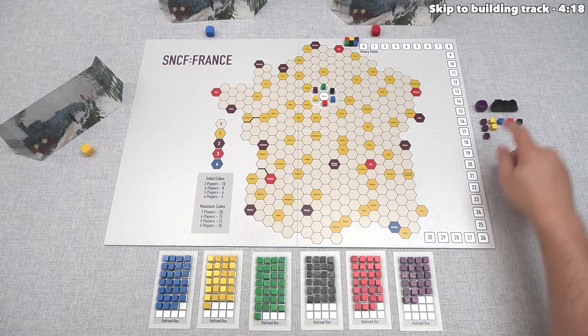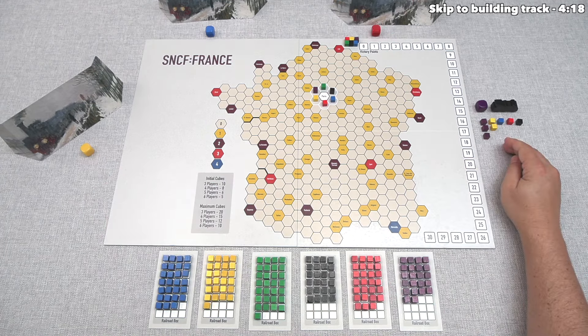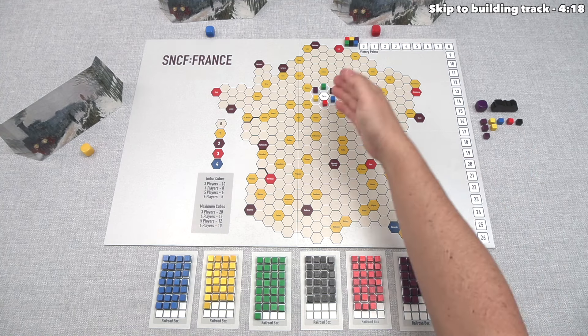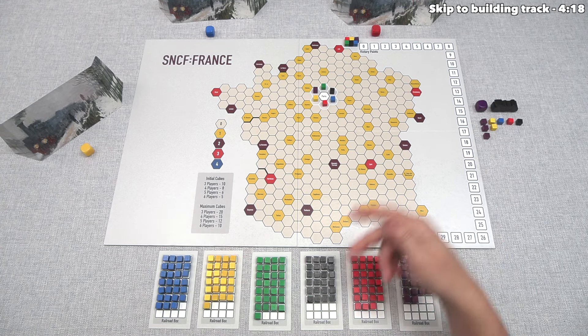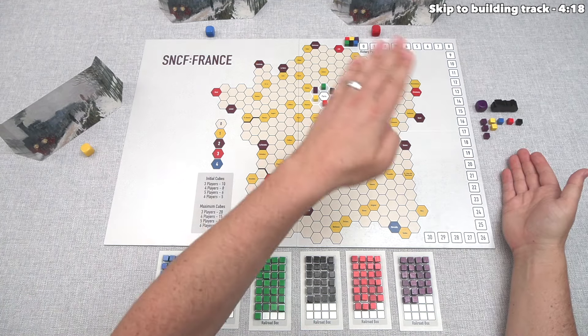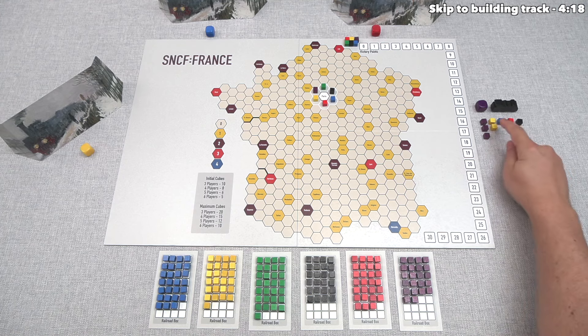At the end of the game, the locomotive token breaks ties, with the person furthest clockwise away from us being in a stronger position. On our turn, we can either build track in any one of the companies that has cubes in its box, or we can sell one of our stocks to then take one or two other stocks. Our portfolio is three purple, two yellow, one blue, one red, and one black.